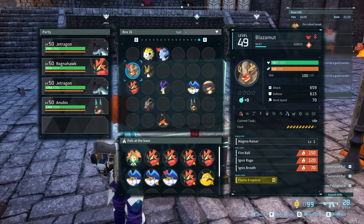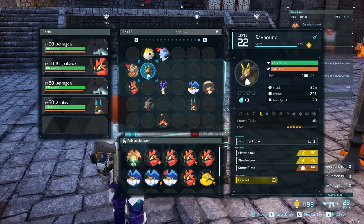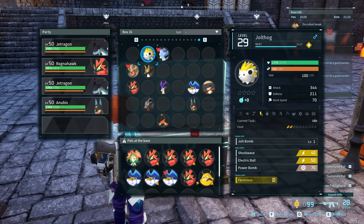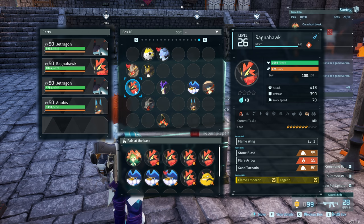For the Ragnahawk, Flame Emperor originates from Blasomont, so you can combine a Blasomont with a Rayhound with Legend to get a Ragnahawk with Flame Emperor and Legend. To get Legend on the Rayhound, I bred a Jolthog with Ferocious and a Frostallion with Legend and Ice Emperor until I got a Legend Rayhound. I ended up with just a Legend Rayhound — not the Ferocious I was hoping for — but combined it with a Flame Emperor Blasomont to make the Ragnahawk, then the Van Worm, then the Falaris.